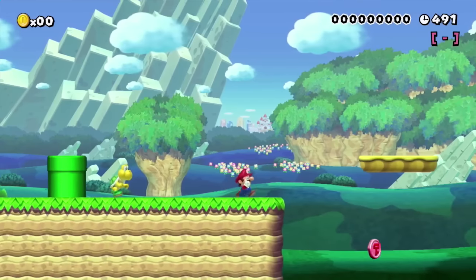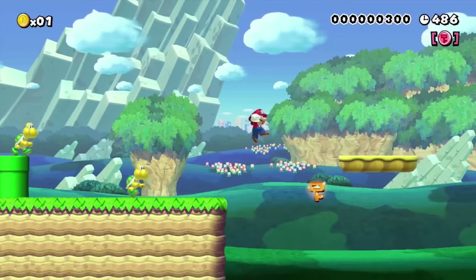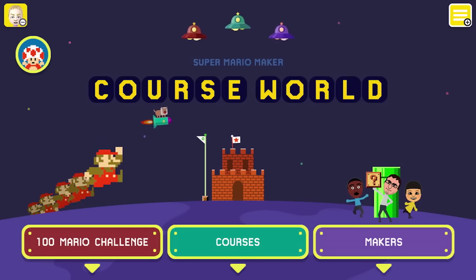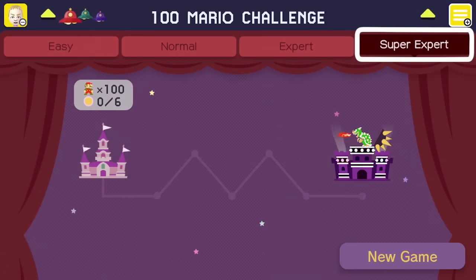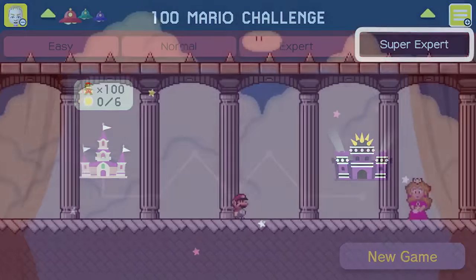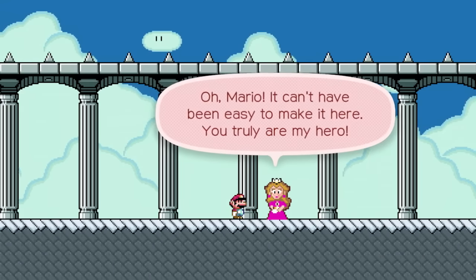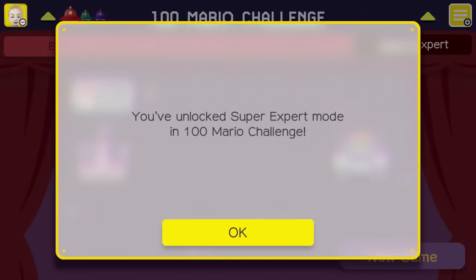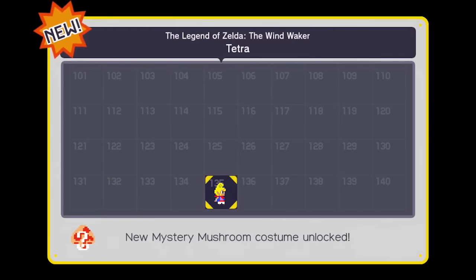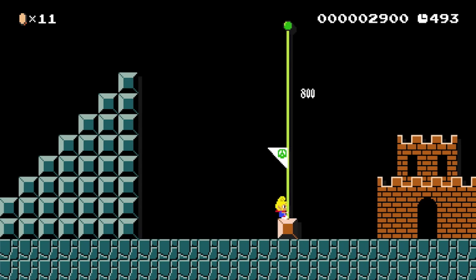These new course elements definitely expand your puzzle-making horizons. We're also adding new elements to online play. The update will let you play 100 Mario Challenge on a new Super Expert mode. It'll unlock after clearing Expert mode, and it'll dish out a volley of six extremely tough levels for you to beat with 100 Marios. Your prize for winning? New Mystery Mushroom costumes — so even if you think you have them all, give this new mode a try.